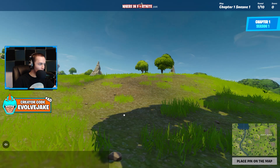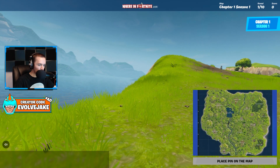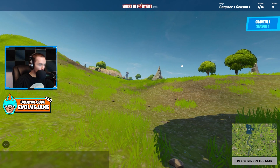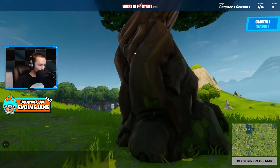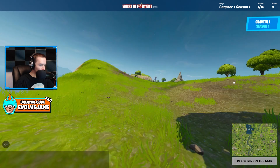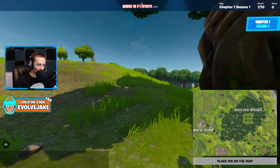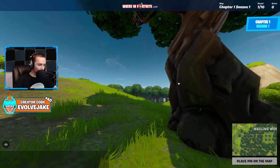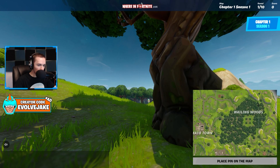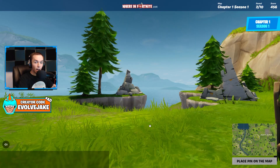Season one is going to be pretty hard because the map was really barren at the time — there weren't many landmarks and it was just mostly bare. This first one is somewhere on the edge of the map, a hard one. I think this is Wailing Woods. There are some hills here... I think we're like right here. We're six meters away on one of the harder spots, so that's good.